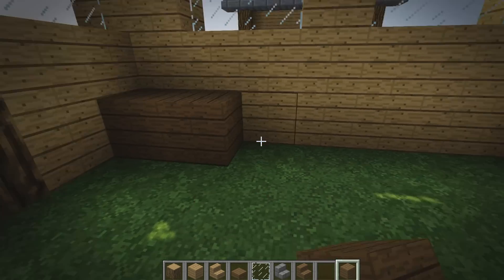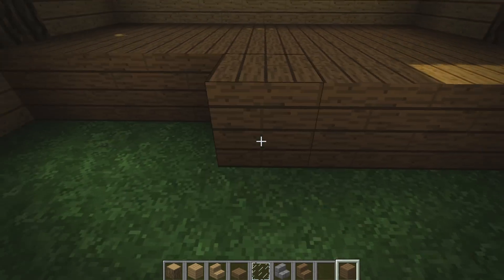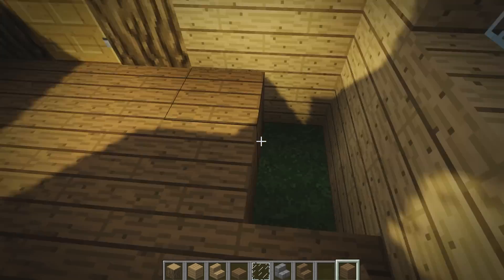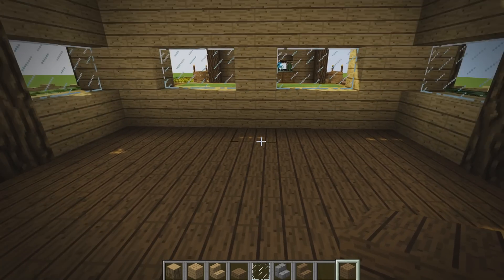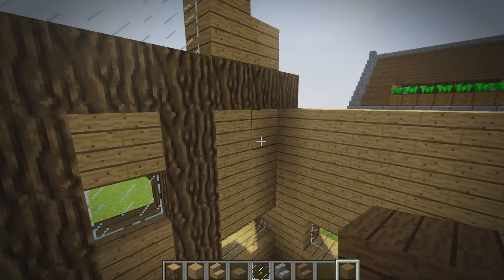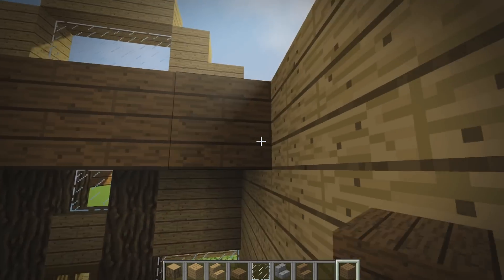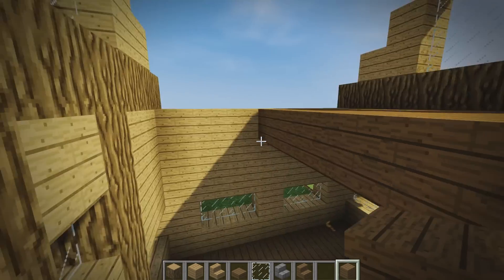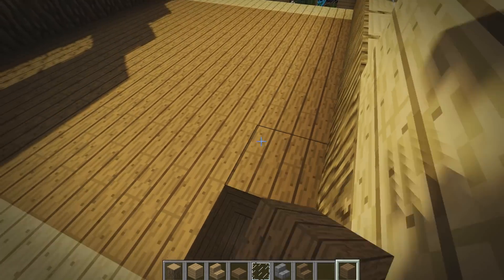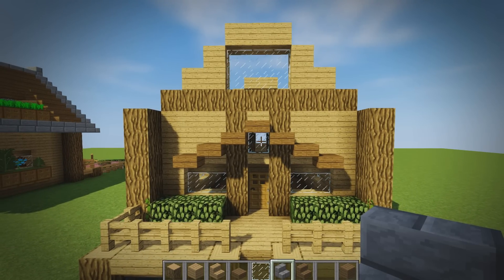For the flooring I'm simply going to use spruce wood — you could use any wood you want: birch, jungle, oak, acacia, or even stone or diorite, whatever floats your boat. I'm using spruce because the dark color contrasts nicely with the lighter oak. We can also add the second story floor by placing this one block above the glass and filling in the entire area with spruce wood planks.